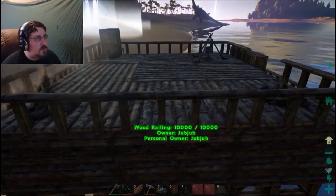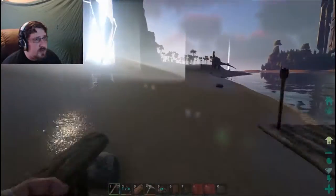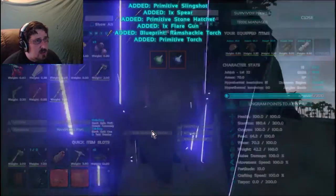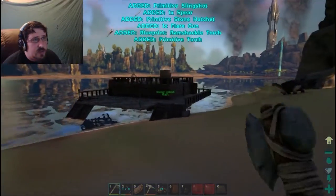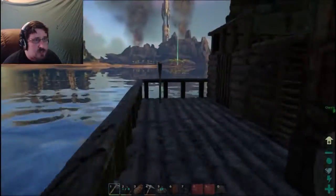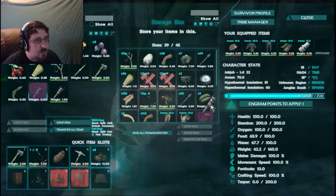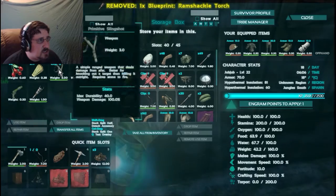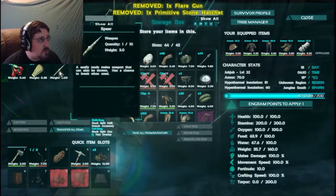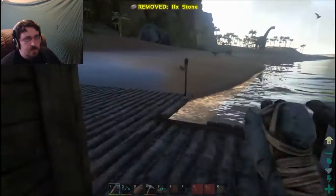We're going to explore this island. Even if I couldn't get an Argentavis, a Terradon wouldn't be bad. I'm pretty sure there was a blueprint in all that mess. Yes - a torch blueprint. That's nice. Slingshot. A torch. A flare gun. A stone hatchet. Another spear. And some food. And stone.